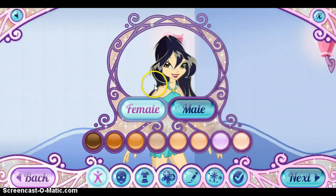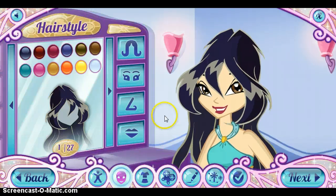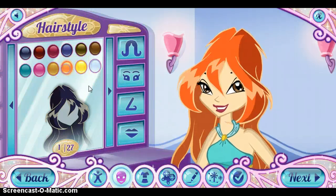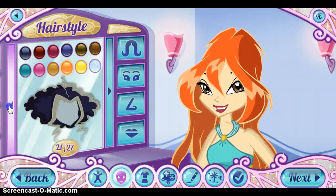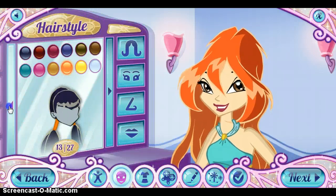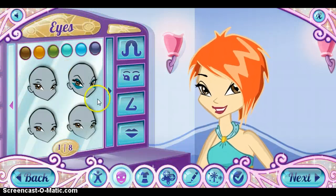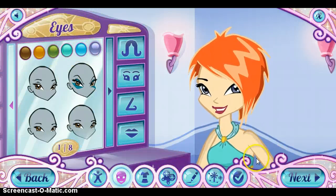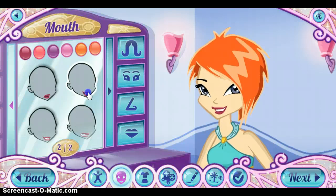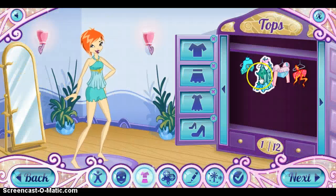I'm just going to make the automatic thing choose the skin for me — I'm not going to choose the skin myself, I'm going to let it randomly come up with one. She's going to be a redhead, that looks nice. And then she has these eyes. Ta-da, so we've got a person!